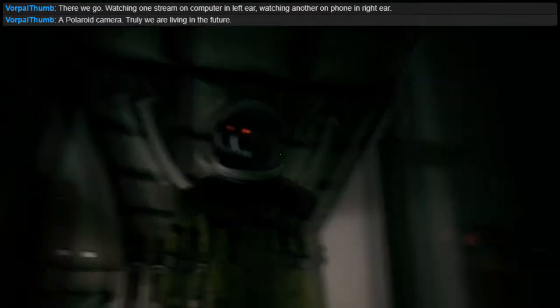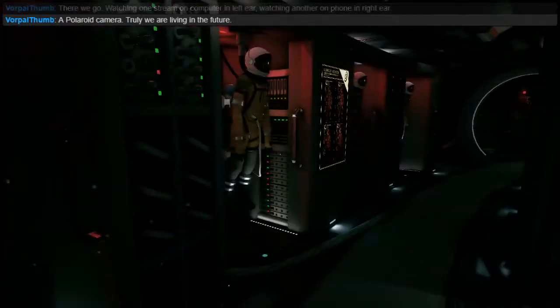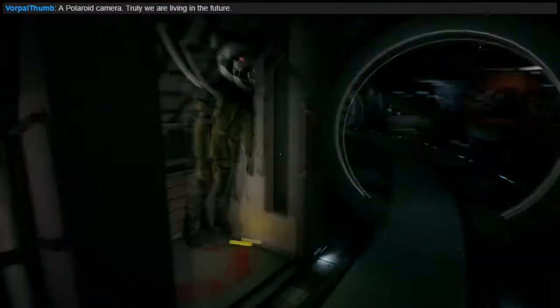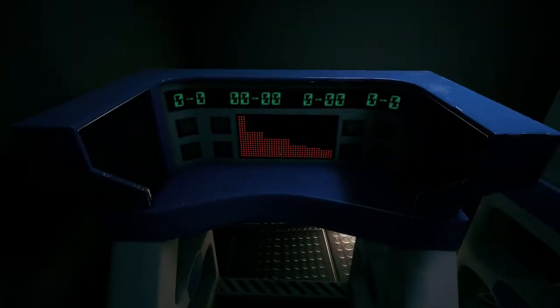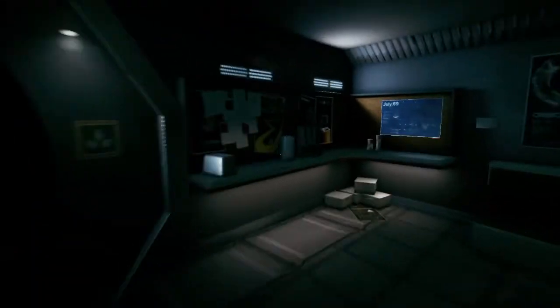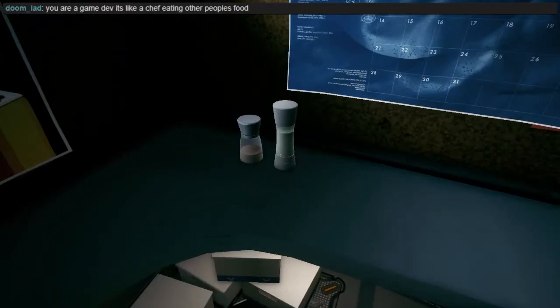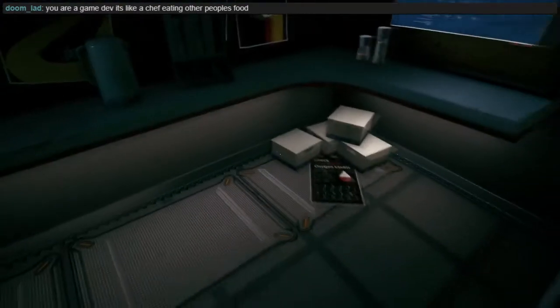Wait, this guy's got an eye — is he the Terminator? That's not a reflection. Here's the exercise joint, a pool table — which means we have gravity, otherwise pool would not work. I found the run button without a tutorial. By run I mean mildly sprinting — well, kind of walking fast.